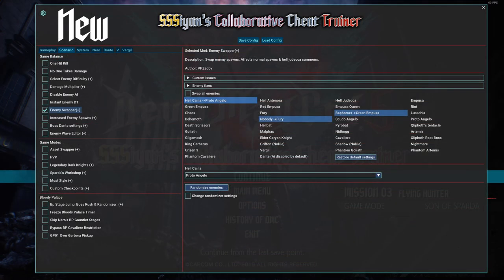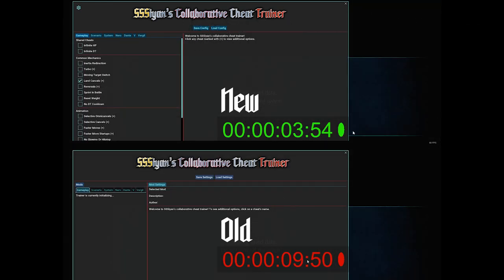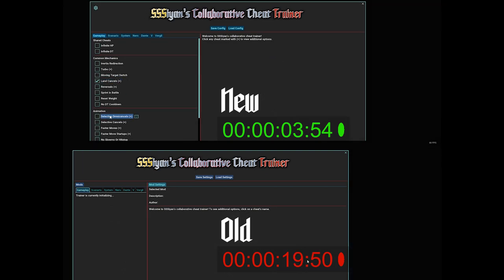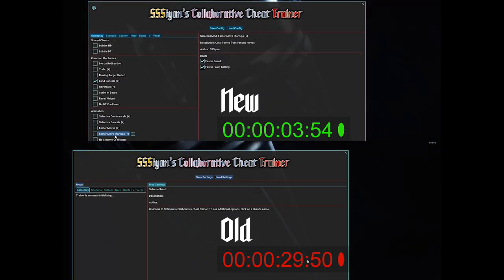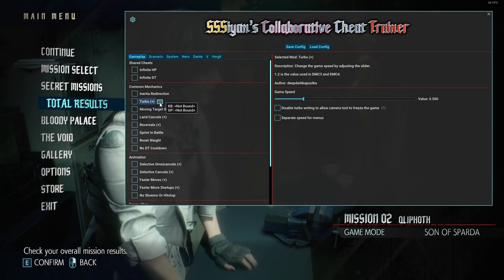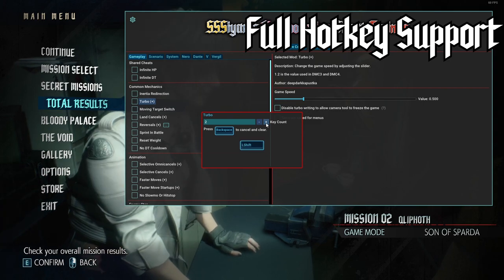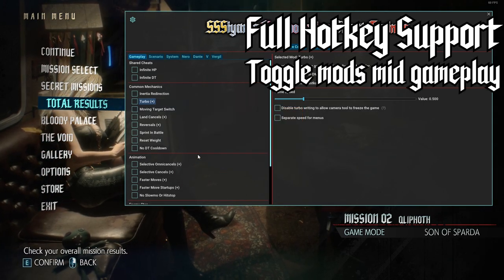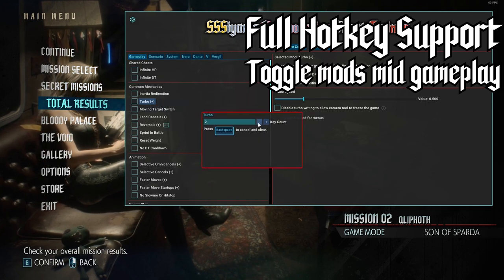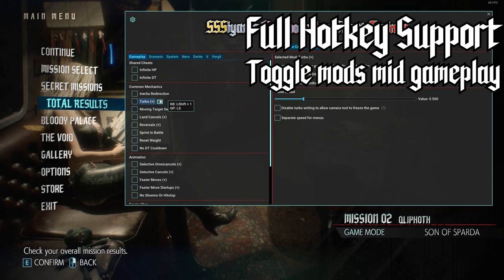I recommend re-familiarizing yourself with the mod list when downloading the new version. These changes aren't just cosmetic, however. The loading times of the trainer have also been reduced significantly, and a long-requested feature has finally been added. Mousing over a mod in the trainer window will now give the option to hotkey the mod to a gamepad or keyboard input. This will allow users to change mod settings mid-gameplay, which can be critical for users attempting to record certain types of content.